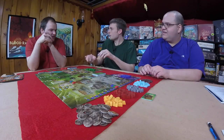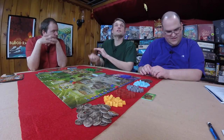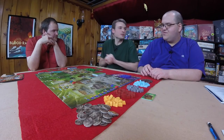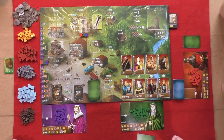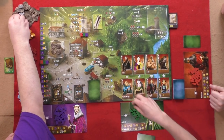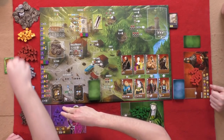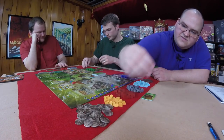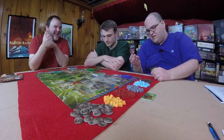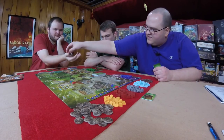We need to figure out who the first player is. We'll roll the meeples to decide. Green! Graham is first player. Graham, you get three silver. You don't need to do the rest — I get four silver. Give me five. That was pretty good.